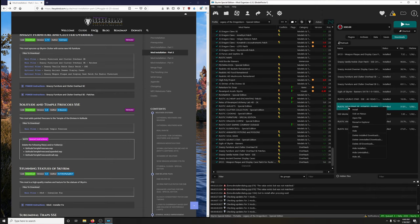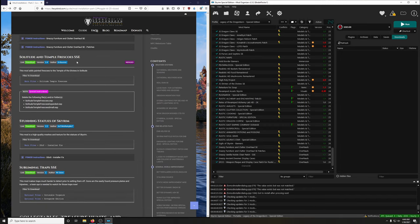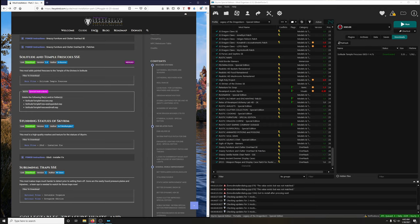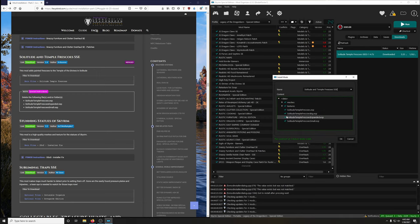Clean this up. Next: Solitude and Temple Frescoes SSE. Let's download it. There are some ESPs we're going to delete, so double-click, click manual, and we want to uncheck Solitude Temple Frescoes, Temple Frescoes Expanded, and Temple Frescoes Small — then OK.